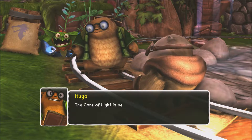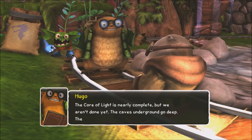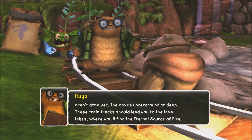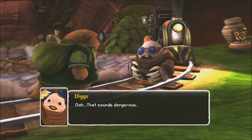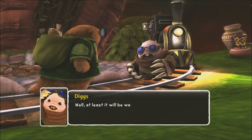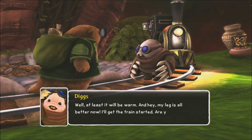The core of light is nearly complete, but we aren't done yet. The caves underground go deep. These train tracks should lead you to the lava lakes, where you'll find the eternal fire source. That sounds dangerous. It will be. Only creatures of the deep dwell there. Well, at least it'll be warm. And hey, look, my leg is all better. I'll get the train started. Are you ready to go now?